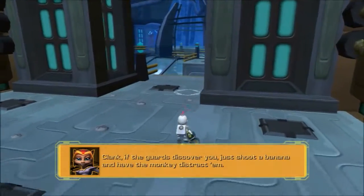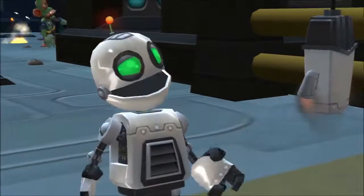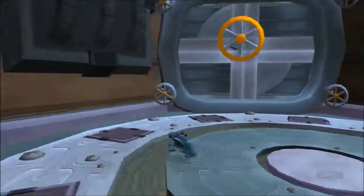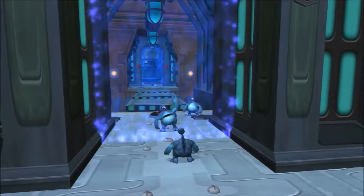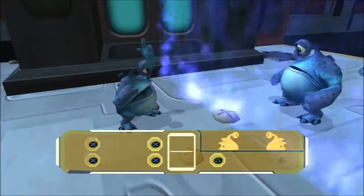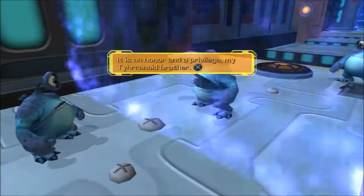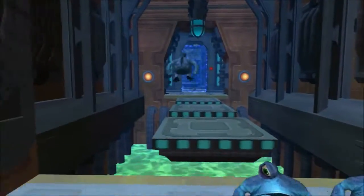Clank, if the guards discover you, just shoot a banana and have the monkey distract. Wait, if Dr. Nefarious hates squishy things, then why does he have aliens working for him? This minigame - it's kind of like that Sly boss minigame, except a little easier. Excuse me, good sir, would you kindly open the door for me? It is an honor and privilege, my tyrannoyed brother. Thanks, bro.